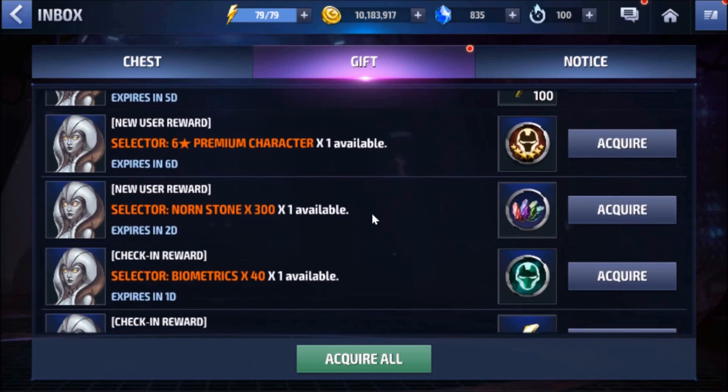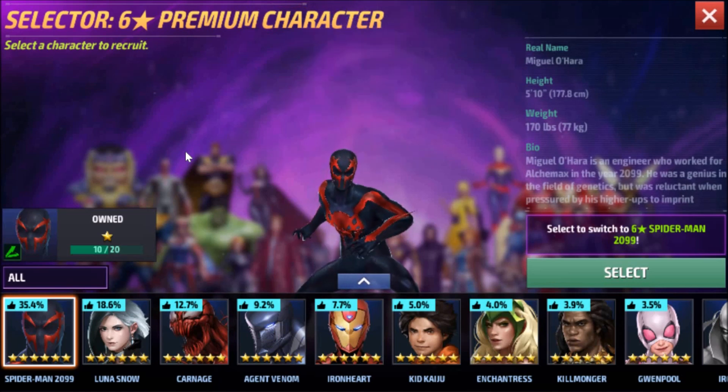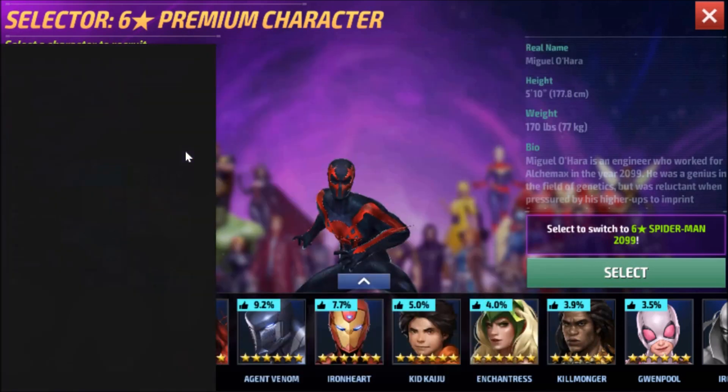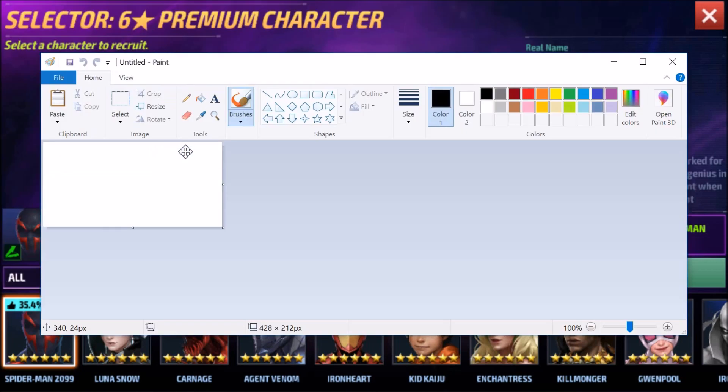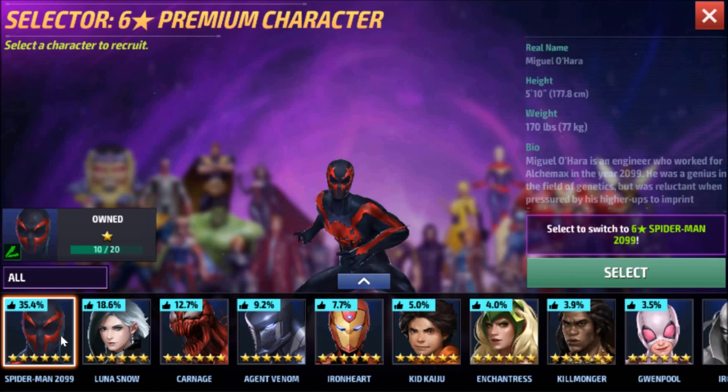Now let me share the six-star premium character selector. This is the first time I'm doing this — let me take a screenshot. In the selector we have Spider-Man 2099, Luna Snow, Carnage, Agent Venom, Iron Heart, Kid Kaiju, Enchantress, Killmonger, and Gwenpool. These are all very good characters, with the exception of Iron Heart, Kid Kaiju, and Gwenpool who have lost their shine with new characters coming in.